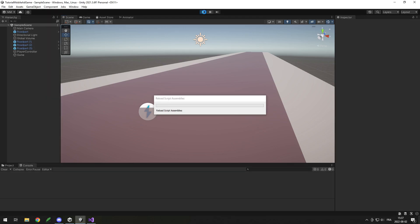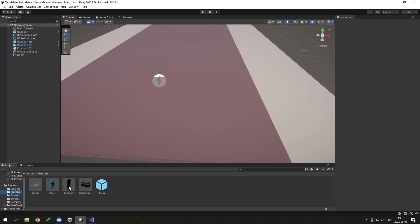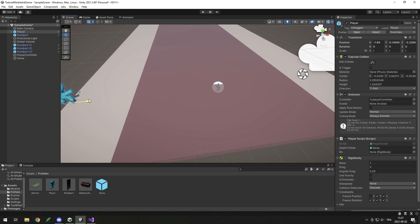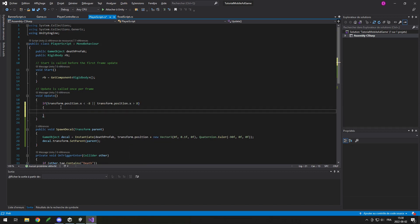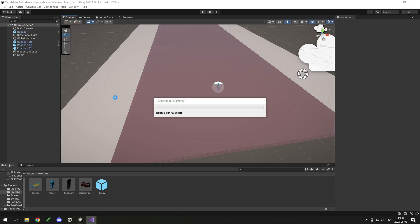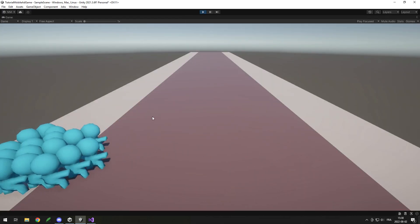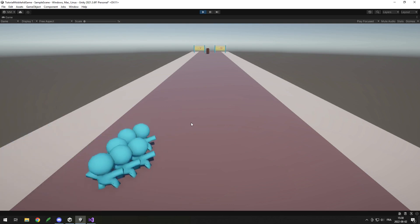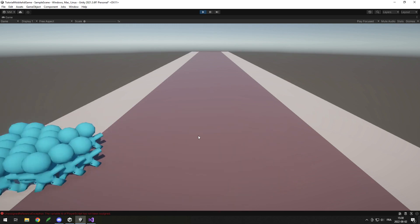I also want players to die when they go off the edge of the road. I'll drag in the player prefab and check the x position — for me, dying at negative eight on one side and plus eight on the other. In code: if transform.position.x is less than negative eight, or transform.position.x is greater than eight, the player is off the edge and will die. I'll copy the code from the spike trigger to delete the player, and when I run out of players the game restarts.